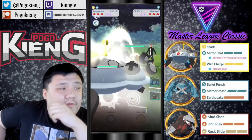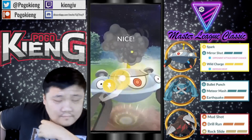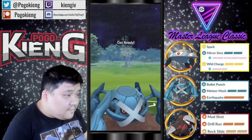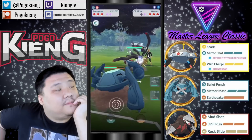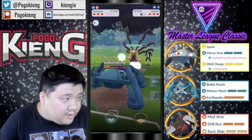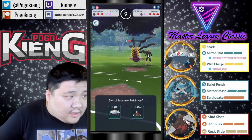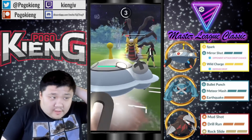Going to have Magnezone into Melmetal. Good enough to throw the Wild Charge and bail — they did delay it a little bit at the beginning. Get a Wild Charge here and then switch out into Metagross. Okay, this time they throw the Superpower, which is actually worse here, because Superpower is going to be super effective on the remaining two Pokémon. Hopefully just an Ominous Wind here — they do. That's actually really good. They're probably going to look to farm down, and they'll probably let this Meteor Mash go because I don't think they'll want to double shield.